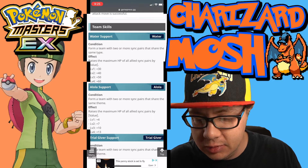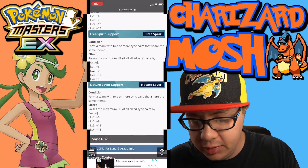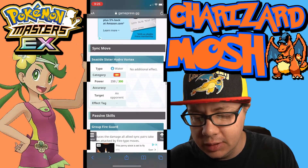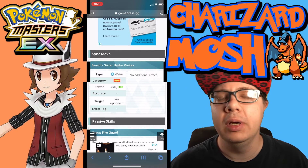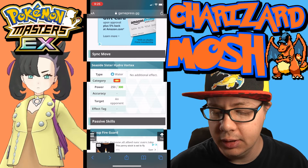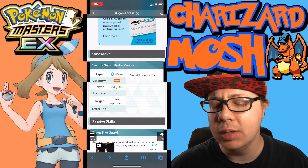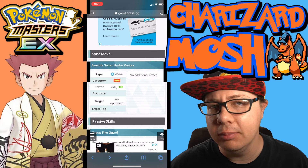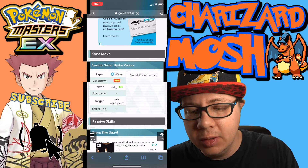The theme skills are Water, Alola, Trial Giver, Free Spirit, and Nature Lover. You can match two of those with the new master sync pair Archie and Kyogre — Water and Nature Lover. Lana can be a tank for any rain team and a support for any rain team.